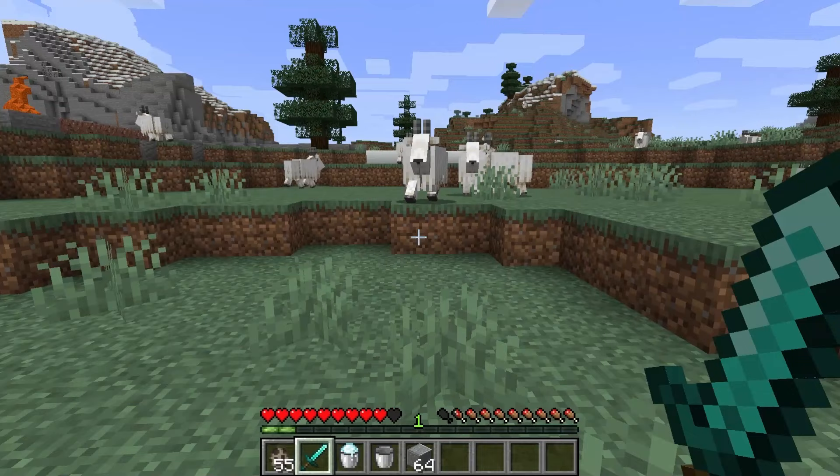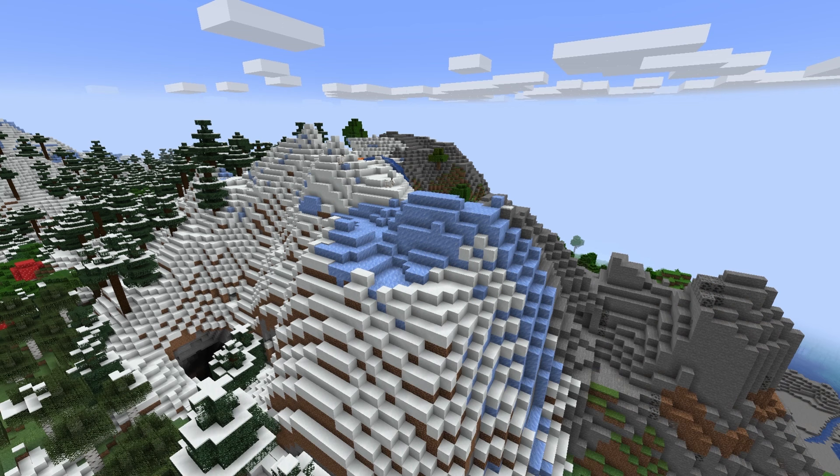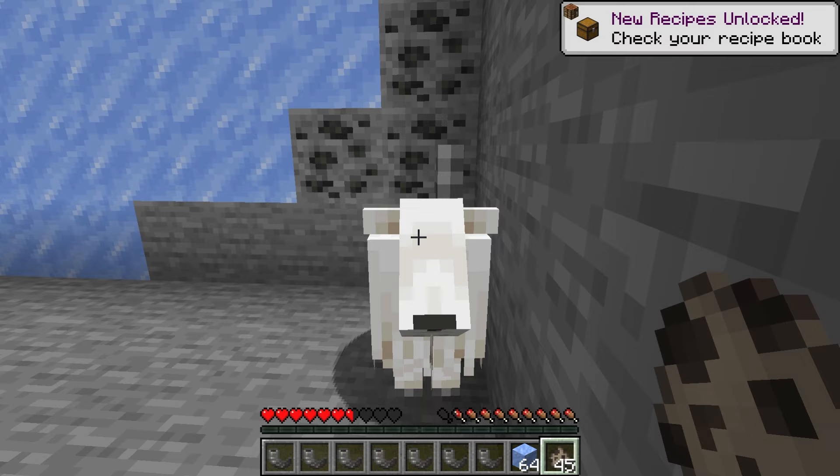If the goat hits a block not placed by the player, they will drop the goat horn. The goat must hit a block that is naturally in that area — blocks like a tree, ores, logs, packed ice, or stone. It shouldn't be too hard to find a spot for the goat to hit. The goat horn that drops will be a random one of the four types for the normal goat and four types for the screaming goat.